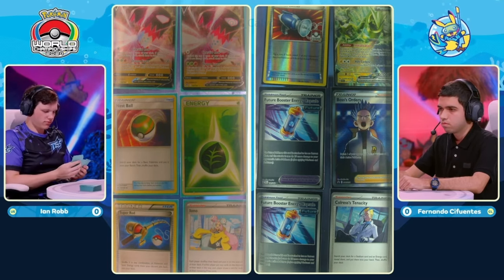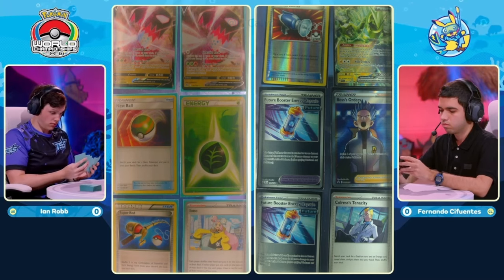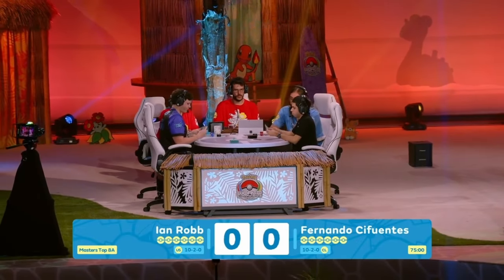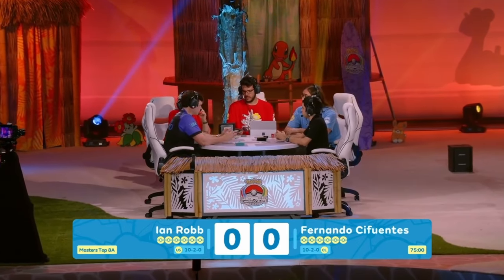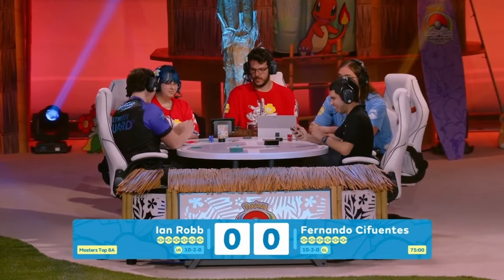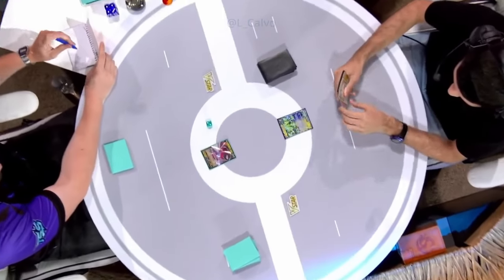Should be a pretty exciting game here. I'm excited indeed. We see one of those Iron Thorns in the prize cards, two future booster capsules — nothing too wild there for Fernando. We'll see how all these prize cards come into play. Ian Robb looking at this giant hand now after drawing all those extra cards. We have the handshake. We're ready to get into our first Masters Top 8 match here at the World Championships in 2024.